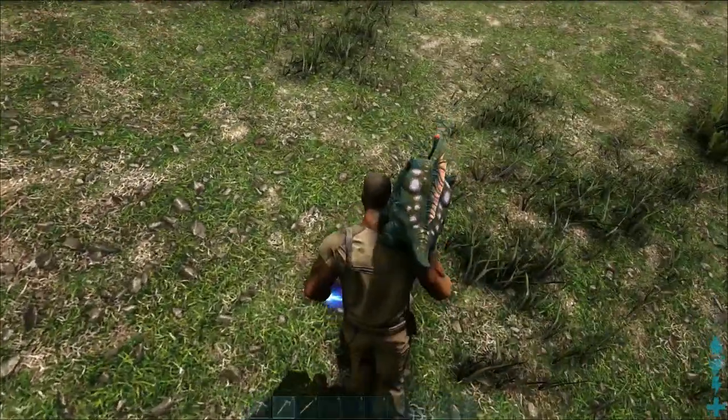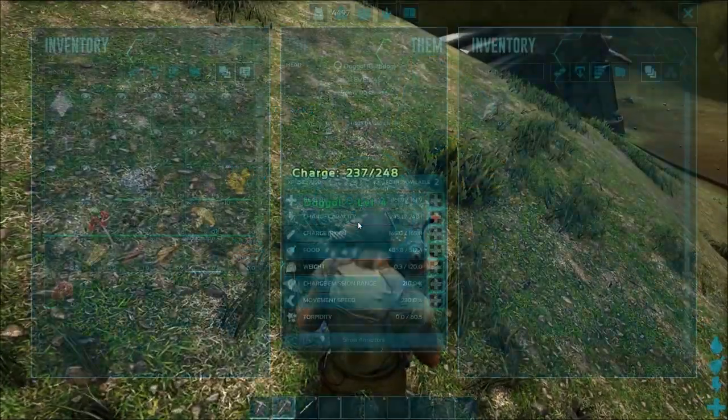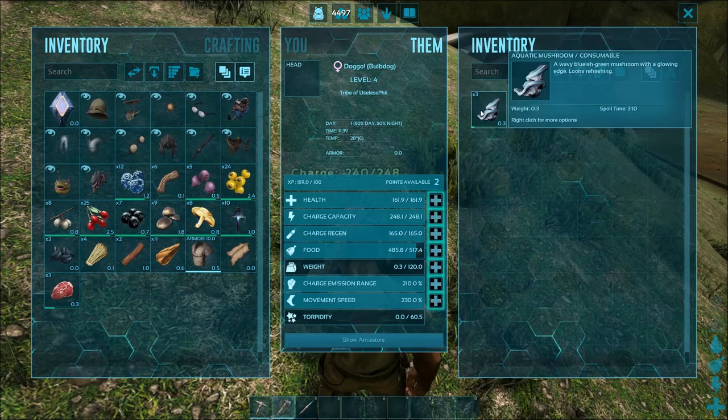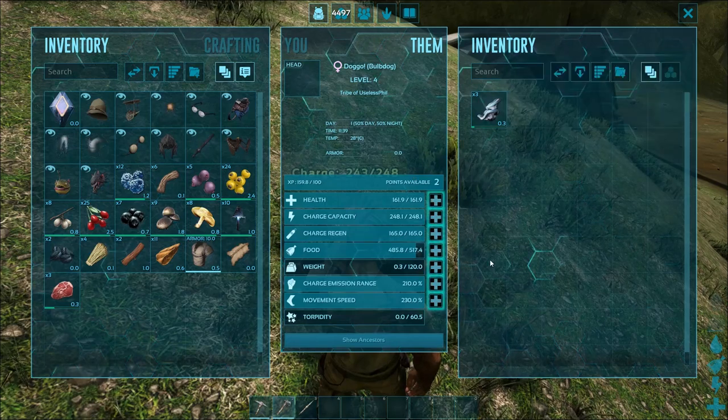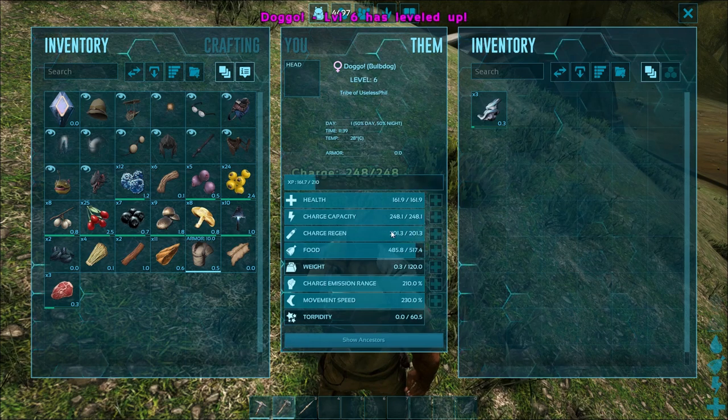In order to get it off of your shoulder, by default it's a quick double tap of the F key on PC. So you can go into its inventory. You should keep it fed if you do want this thing to actually produce light — it needs to have some food, but it also has a few different bars on it.